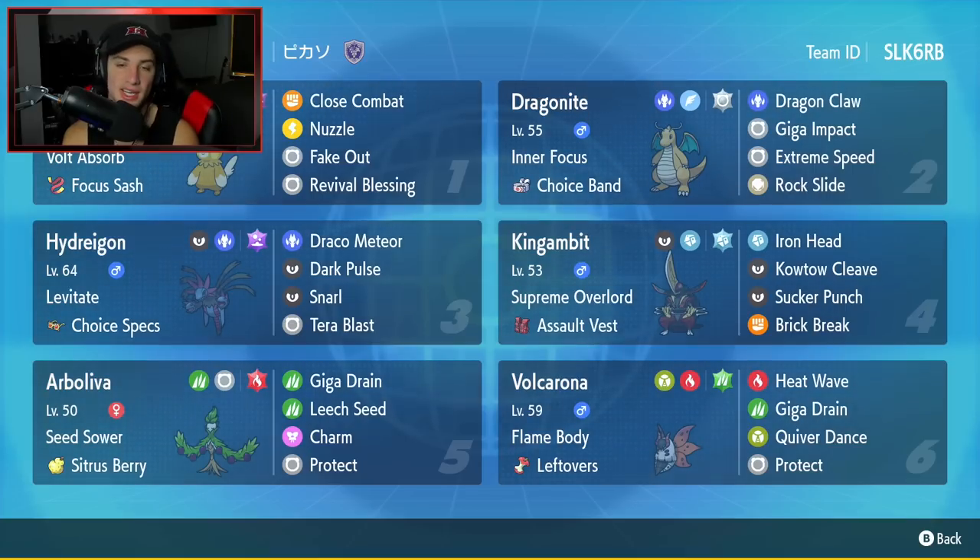Second Pokemon is going to be Dragonite. Dragonite has been taking over the meta with the Normal Tera type and the Choice Band. It has Dragon Claw, Giga Impact, Extreme Speed, and Rock Slide for its four moves.